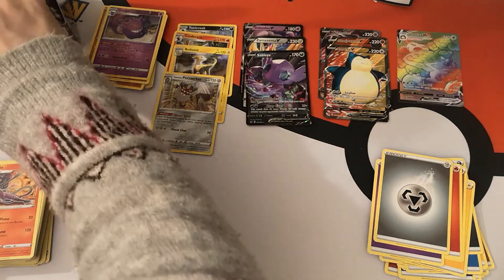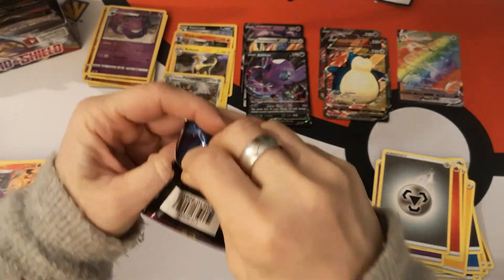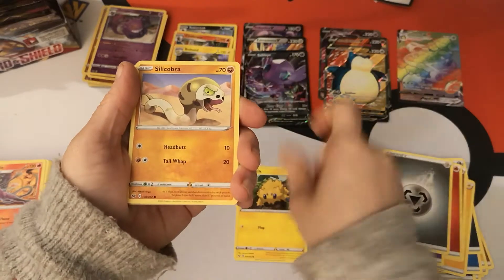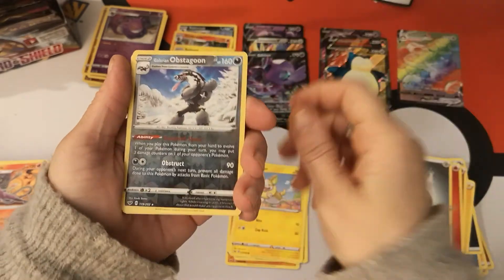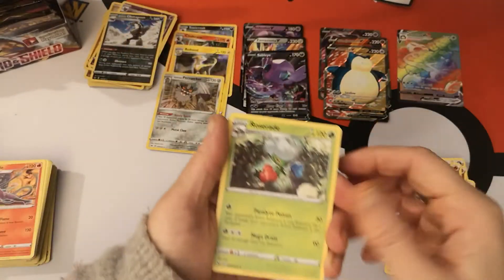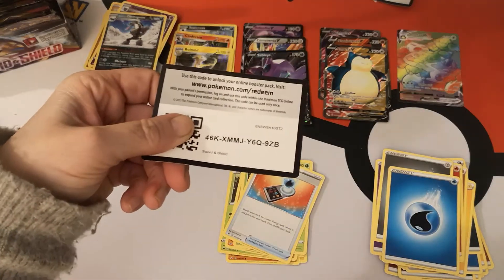Not going to spoil it — even though it ripped the wrong way. We have a Joltik, Silicobra, Blipbug, Goldeen, Yamper. Our Reverse Holo is a Galarian Obstagoon — very nice. And then we have a Roserade regular rare. We got a Water Energy, Sudowoodo, Eldegoss, Energy Search, and there is your code card.